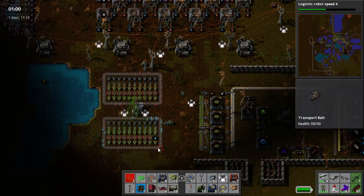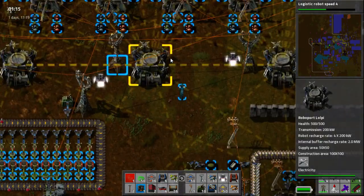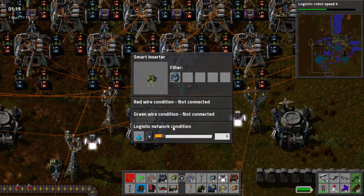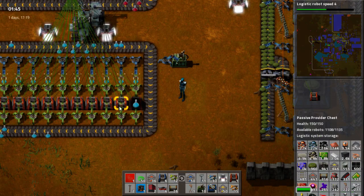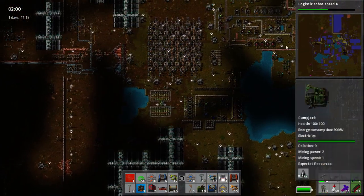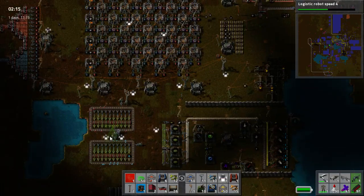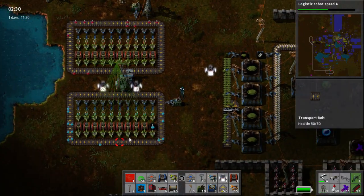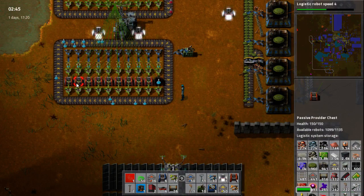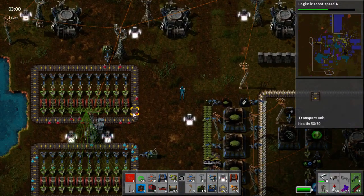Now, a couple of key things. One: with this sensor it works on the logistics system — this is the logistics network, not a green wire and not a red wire. You cannot have in here something that will creep into the logistics network over in your main factory. Because if you're moving blue science around, for example, that will throw out the count. It can only ever have this amount in the logistics network — it can't ever have more. That's really, really important.